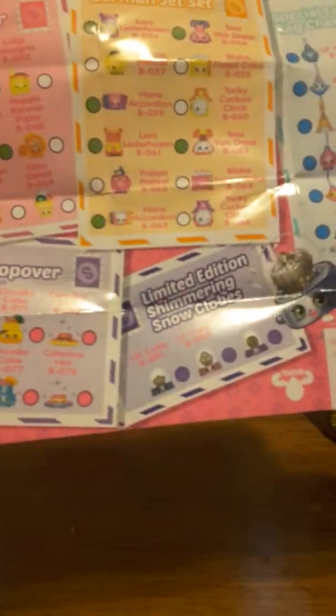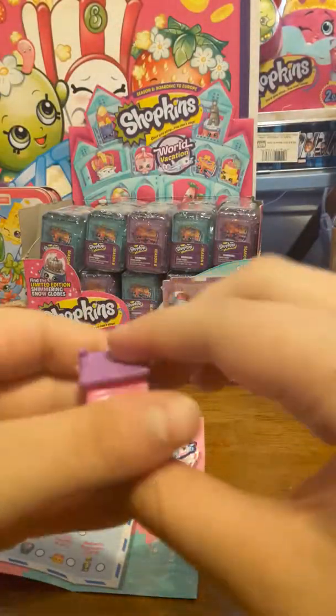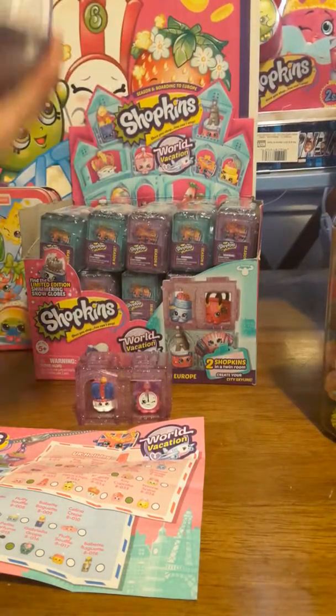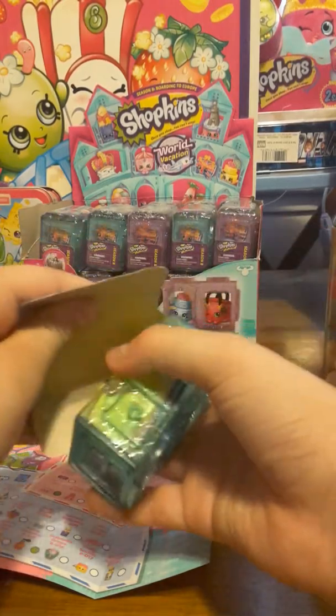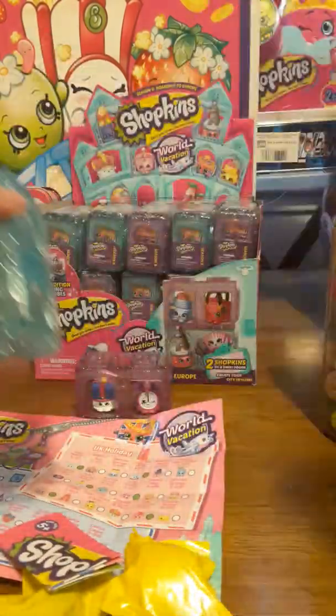Is this a clock? It's a clock! It's purple and pink, it's so cute. It's in the German Jet Set, and her name is Taki Cuckoo. She's a common as well. Super cute. She's put her Shopkin in the twin bedroom.